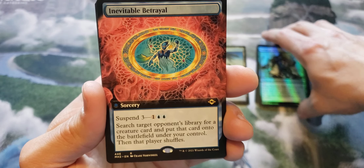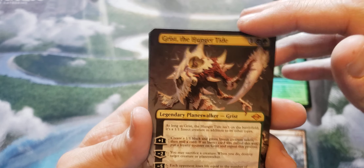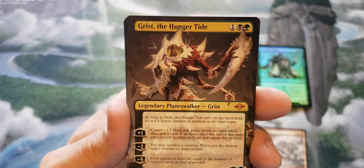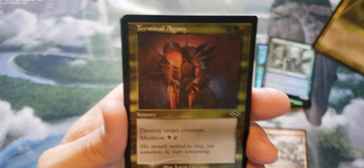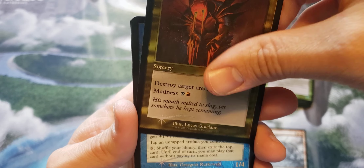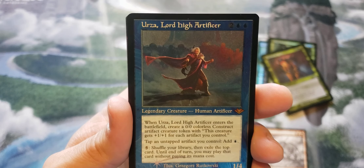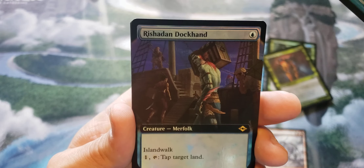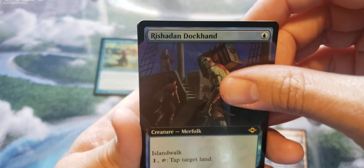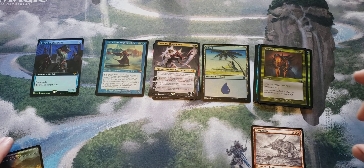Extended Art. Rare or Mythic is Inevitable Betrayal. We got a Gargadon. We got Grist the Hungertide in its extended art form - very cool, or I guess that's the Borderless version of this card. Very nice. A Ravenous Squirrel, Ingenious Infiltrator, Terminal Agony. You've got to be kidding me - wow. An Urza Lord High Artificer etched foil! Very sweet. That's a good pull - that paid for that pack right there. And then we got a Rishidan Dockhand as our extended art foil in the back. I think Target might already have won this, but we'll see what happens in this Walmart box.